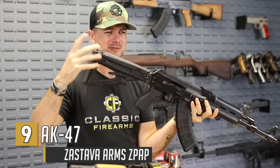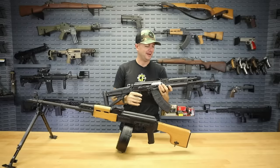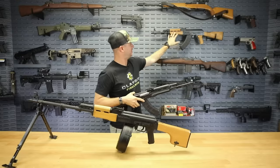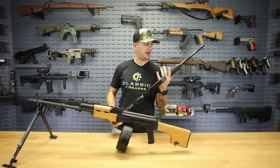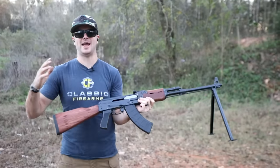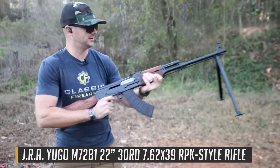We've got the FSS close quarters stock if you want to call it that. If you want to see what a traditional wood-stock AK looks like, check out this M70 — beautiful rifles that shoot great. The one with the fin barrel on our AK class is actually the James River Armory M72. Let's have some fun with this guy.